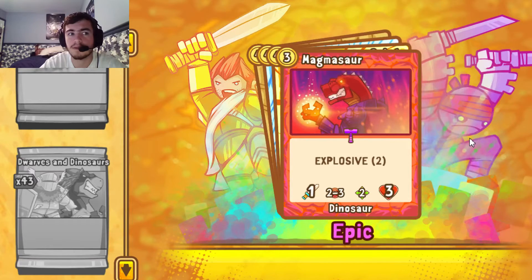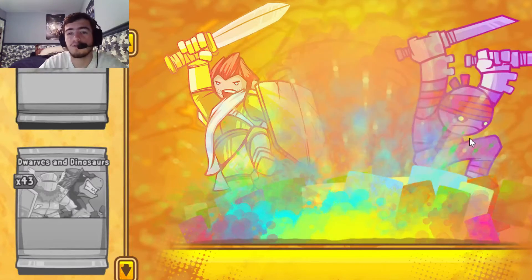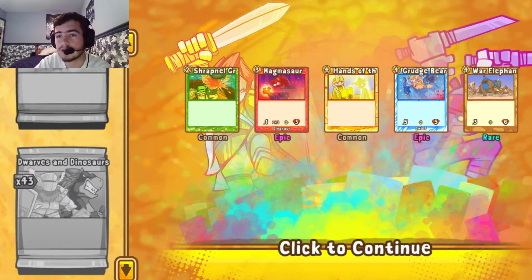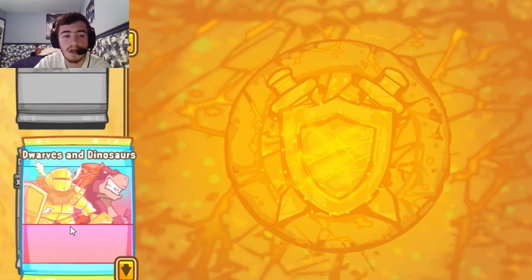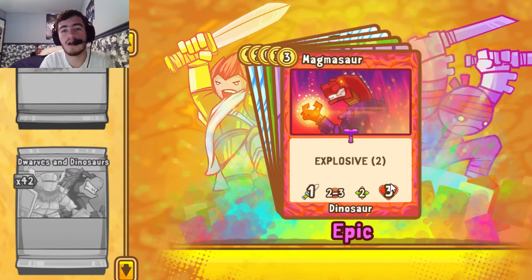Hands of the Saint, another Grudge Bear — nice — and War Elephant. War Elephant and the Rabbit are cards I don't want to pull from this set since I already have those cards, but hey, more Shards for me. Our third Magmasaur! Great — so we don't have to craft any Magmasaurs for ourselves. That's pretty good.